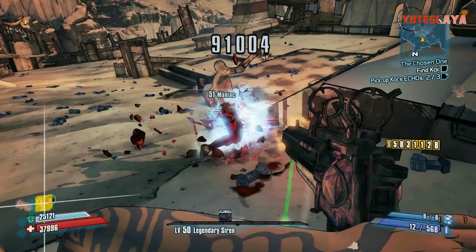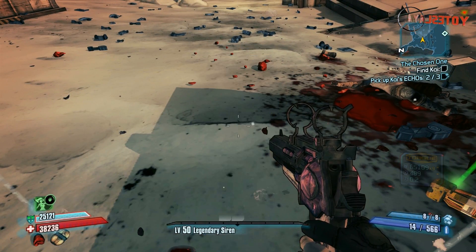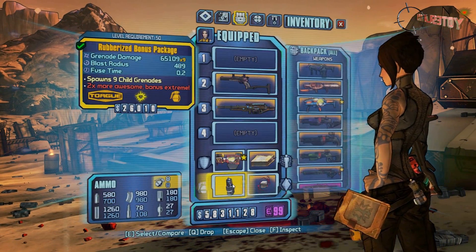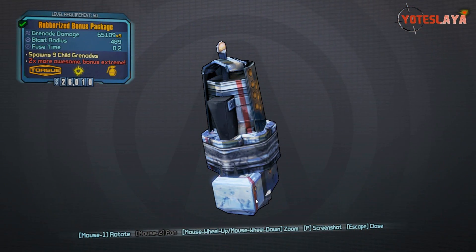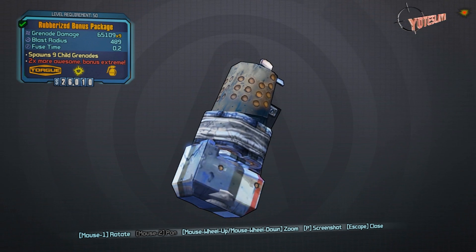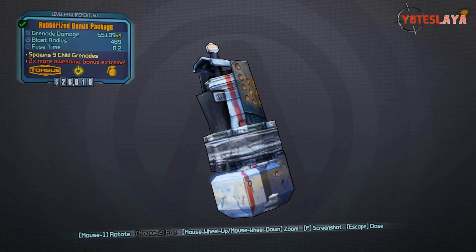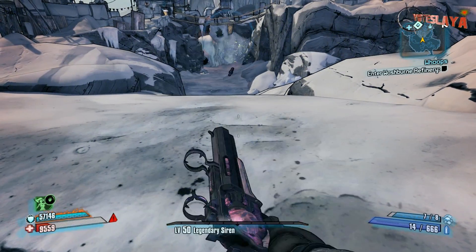Right there you can see that I do get the Bonus Package. Now, this is a different one than I showed you at the beginning — this one was 65,000 times nine. I actually got the Bonus Package I showed you at the beginning when I was trying to farm Captain Flint for the Thunderball Fist, because you've got to go through that area to farm Captain Flint. I killed him again and got the better version, so that's the one I showed you at the beginning.